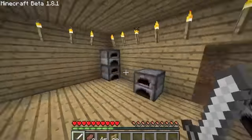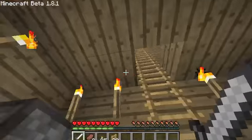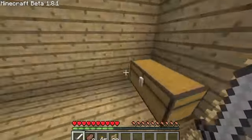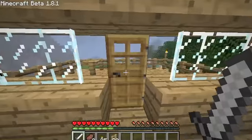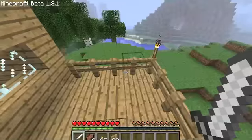This is my mine. These are a couple furnaces with a workbench and a bed. And as you can tell, my house is made completely out of wood. This is a chest with some diamonds and some ender pearls. And I haven't been playing this game for very long, so that's pretty cool how I already have all that stuff.